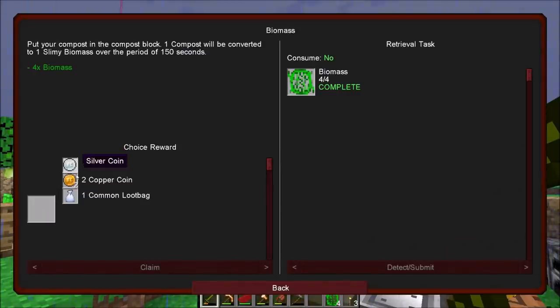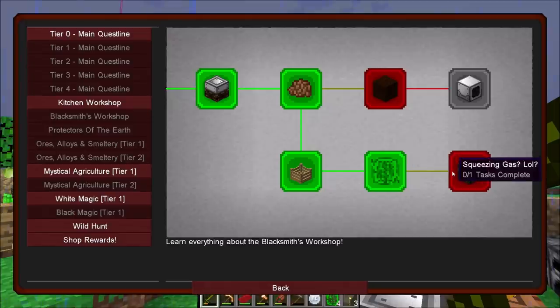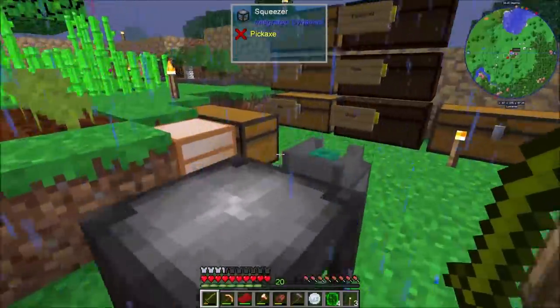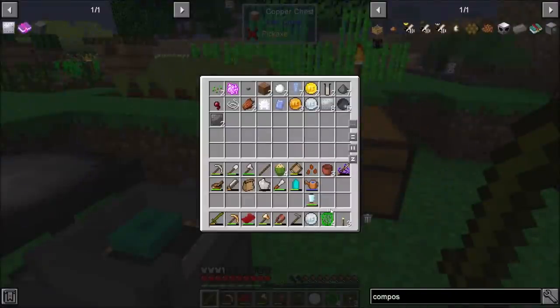There's our four slimy biomass, and quest complete! We get to choose between a silver coin or two copper coin — one silver coin is nine copper coins — or a common loot bag. I'm going to take the silver coin naturally. The quest notes: the easiest way to obtain methane gas is to put biomass in a squeezer and jump on it. It's not very efficient, but it doesn't require energy. In the longer term it's annoying — use a redstone signal to reset the squeezer. The squeezer can also be used to double ores, which we've been doing since the get-go.